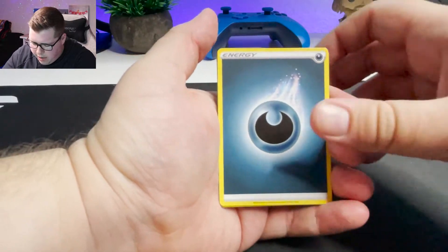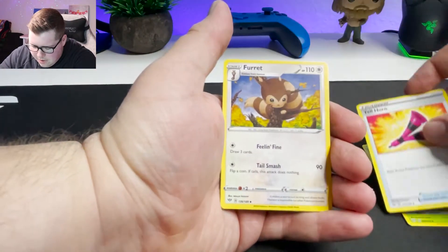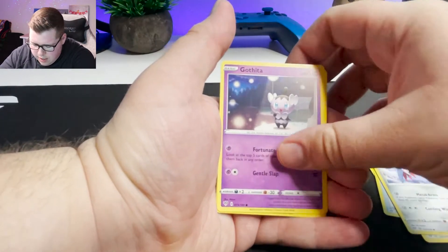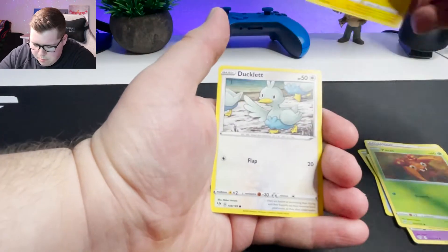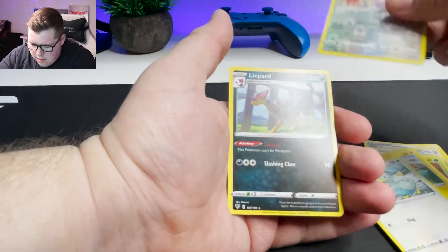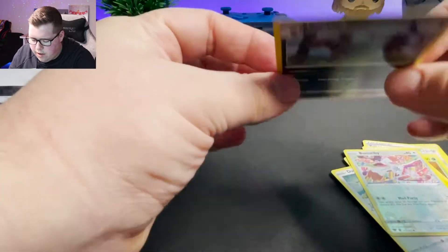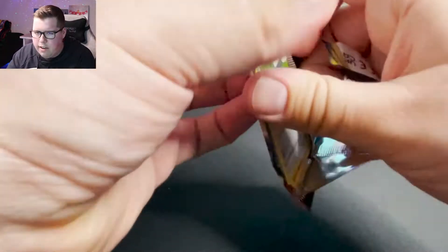Energy, Carnivine, Galvantula, Furret, Skarmory. Paras — what a lame Pokemon. Mareep, Ducklett. A Reverse Holo Bunnelby and a Liepard, non-holographic. All right, come on — we need something big here, we need something big.